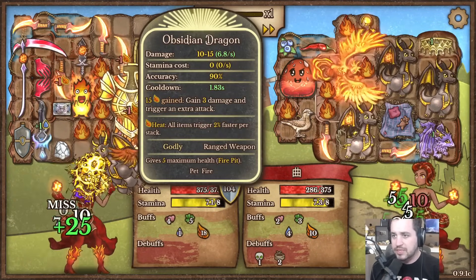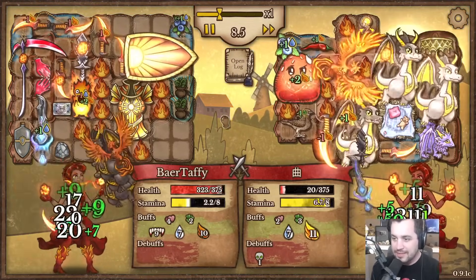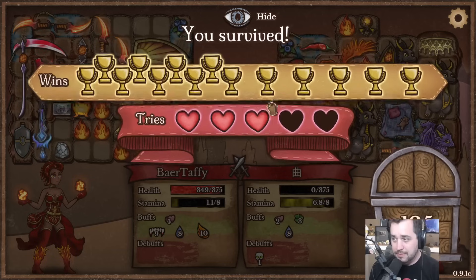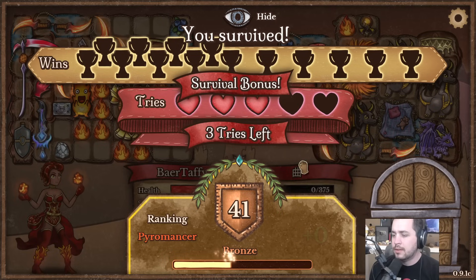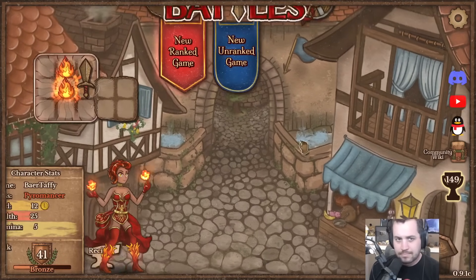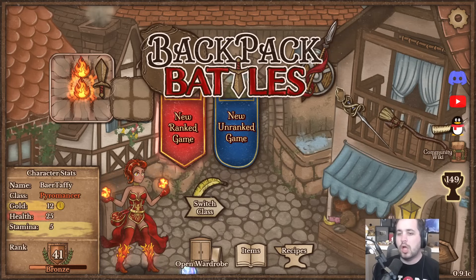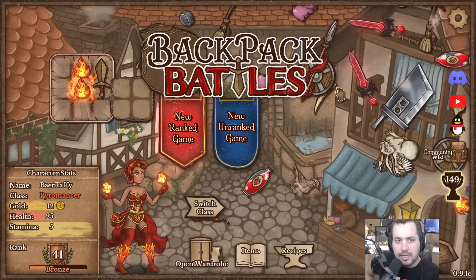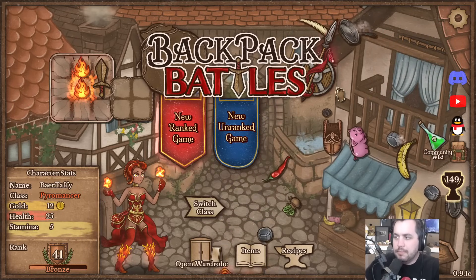Triple dragons - oh shit, three obsidian dragons! But we just got too much - this build is crazy. Without a squirrel on the other side, our buffs are out of control. Nice, we survived! Trophies acquired, rank up - hell yeah, good stuff! A fun session of Backpack Battles. I think I'm good for one long round of this at a time, otherwise my brain gets a bit too melted with the inventory management. Thanks for watching - I hope you enjoyed. Pyromancer is a lot of fun, I'll try another class next time. I'll see you then.